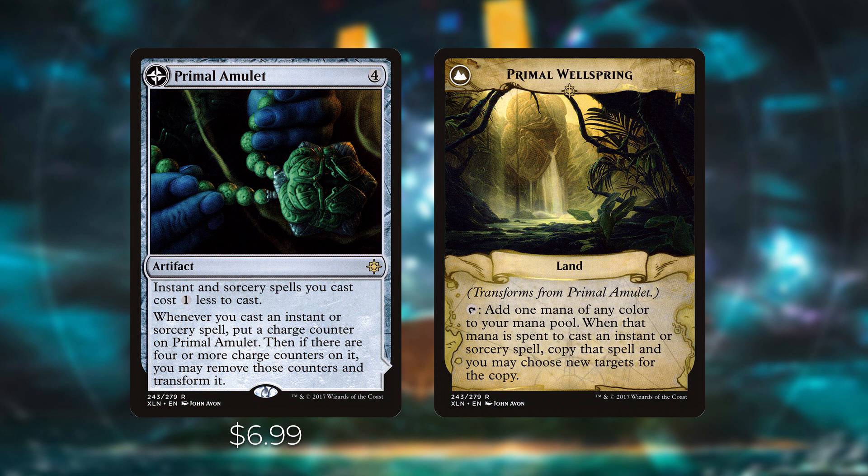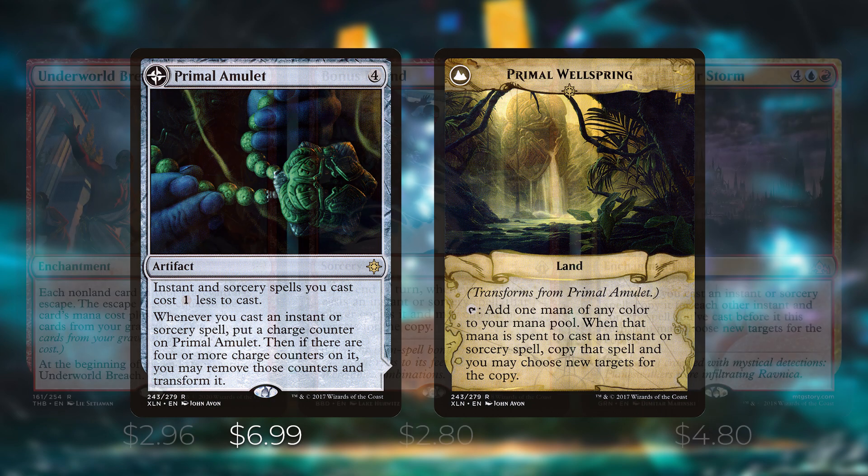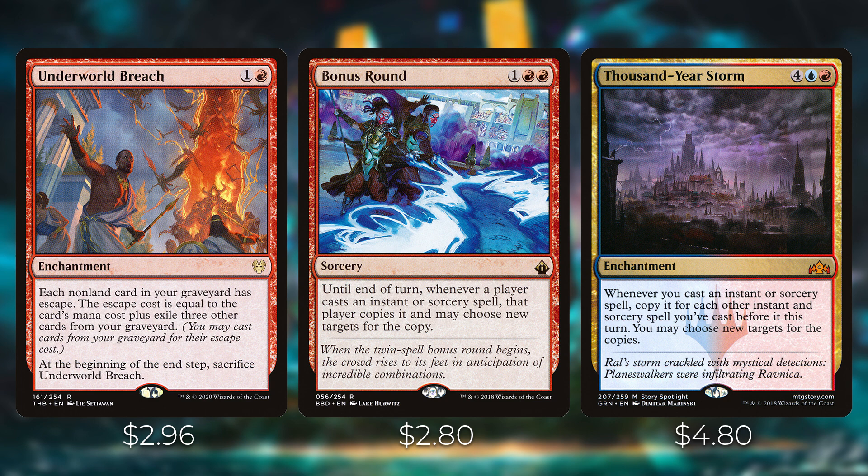Since Kalamax is the Stormsire, we have some storm-themed cards. Underworld Breach lets each non-land card in your graveyard escape for its mana cost plus exiling three other graveyard cards — it's almost like Yawgmoth's Will. The cards you cast with it return to the graveyard rather than being exiled, so with ways to recur spells you can keep reusing them. Bonus Round is a sorcery that says until end of turn, whenever a player casts an instant or sorcery they copy it. Thousand-Year Storm is a powerful enchantment — whenever you cast an instant or sorcery, copy it for each other instant or sorcery you've cast this turn, letting you cast a final Comet Storm and kill all opponents.